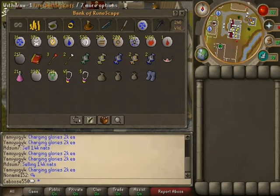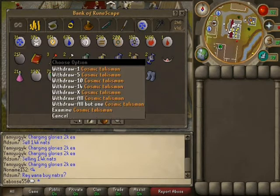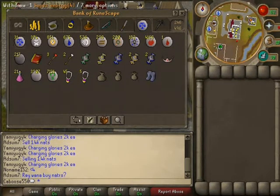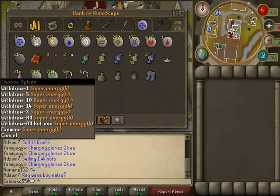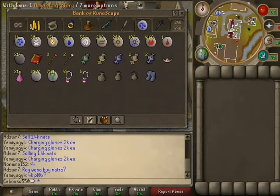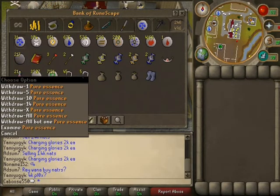Excellent for high alching of course. All my runecrafting things — my talismans, fire tiara. That was for fire runecrafting. Super energies for making nature runs. This is 11k here altogether — I gotta finish the rest at 3.9.